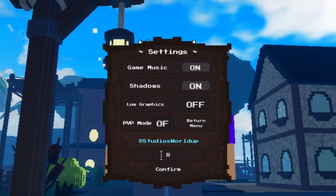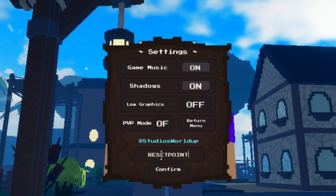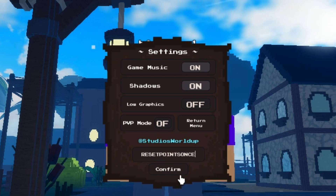This first code will give you one reset stat. Don't use this code if you don't want to reset your stats, especially if you are a new player. This is a reset points code, so make sure to ignore this code for now if you are a new player.